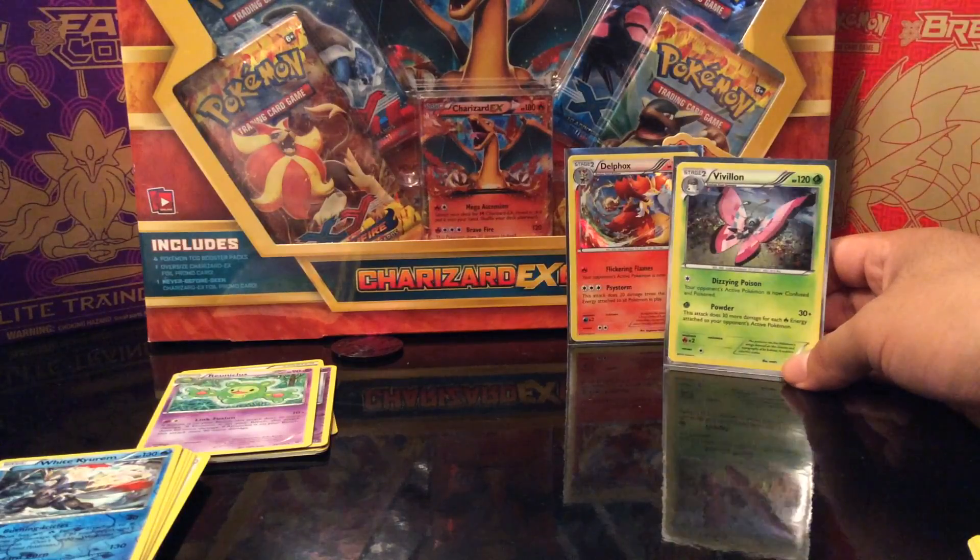I guess not bad. So we did have the promo card Holo and the Delphox Holo. So I guess not bad. We'll be getting more of these — maybe just booster packs as you guys can see. I hope you guys tune in in a couple of days or tomorrow. We'll be opening that Charizard EX box. So thanks for watching y'all. Hope you like, comment, subscribe, do all sorts of things. I appreciate it. Tune in for more. Thank you, I'll see you next time.